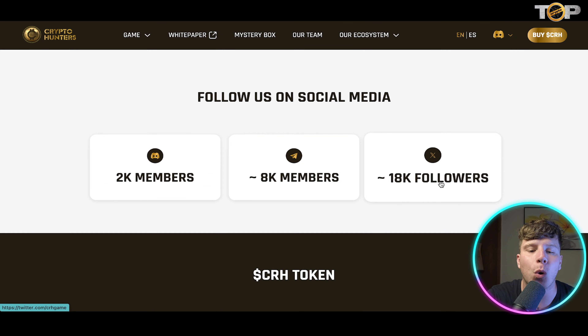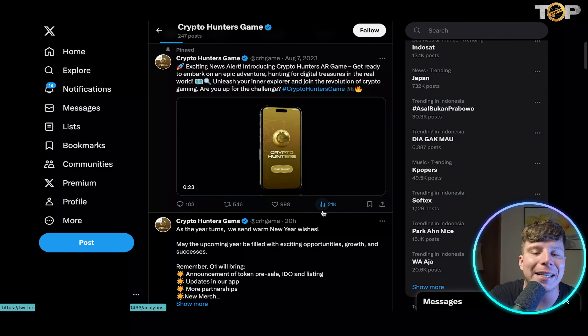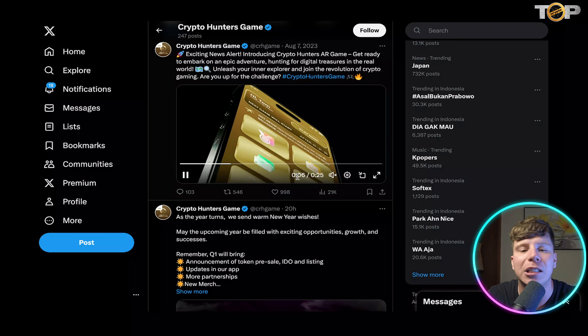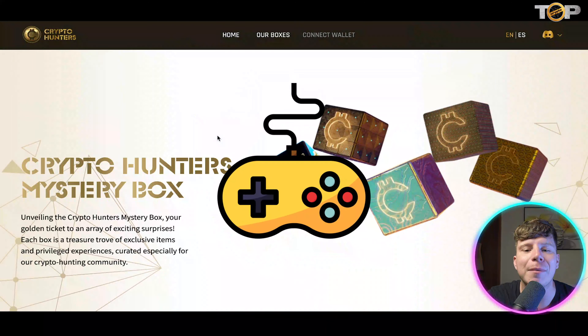The available boost types include the Hide Me boost, the Random boost, Team Plus One, Family, Magnet, Open Map, and a Secret boost. Looking at their Twitter, they have over 22,000 followers and only joined last year in April. They're getting crazy engagement — 21,000-plus interactions — meaning nearly every single follower is engaging with posts. That's very unique and why I think this is going to be an incredible game.